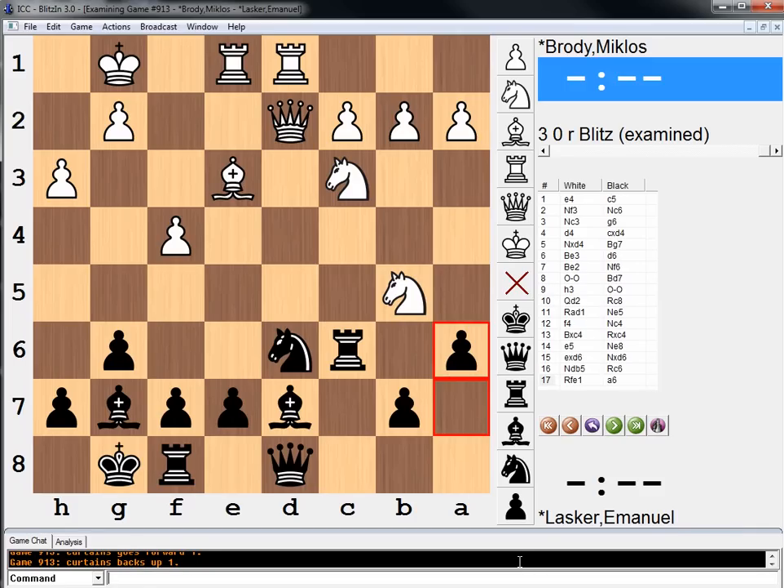My question to you is to evaluate the move knight takes d6 for white. Pause your video and go over what you think is a main line after this variation and evaluate: is it better for white, better for black, even, et cetera. What do you guys think of the move knight takes d6?